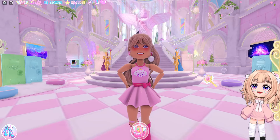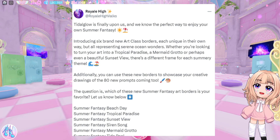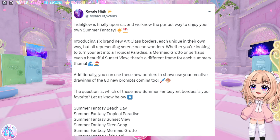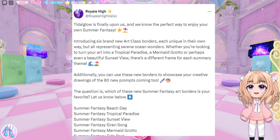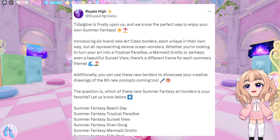The fifth thing you may have missed — and I do think you probably missed this because it is not in the update log — is that in addition to the art borders, Royal High let us know on Twitter that there are 80 new art class prompts. I'm pretty sure these prompts are already out because they kind of added them in with the art borders, so I'm pretty sure that means we have the new prompts as well.